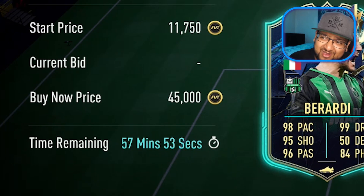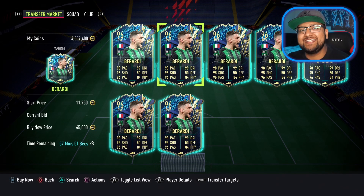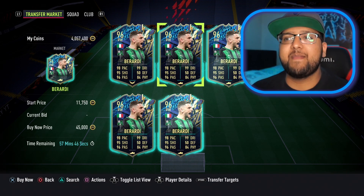This Berardi is only 45,000 coins. I don't even know how. He's got 99 dribbling. He's got better stats than Team of the Season Neymar. I want him in my team.